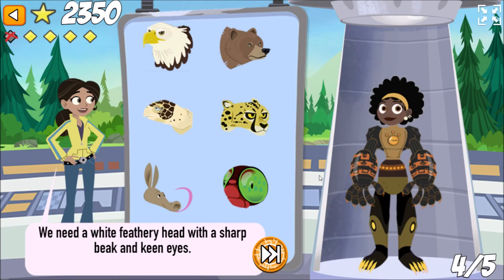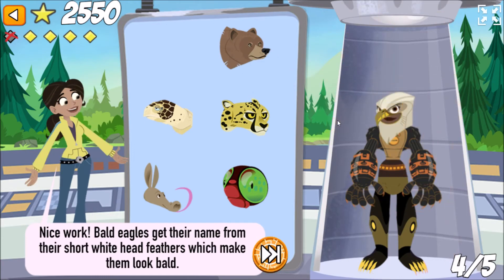We need a white, feathery head with a sharp beak and keen eyes. Nice work! Bald eagles aren't really bald. They get their name from their short, white head feathers, which make them look bald.